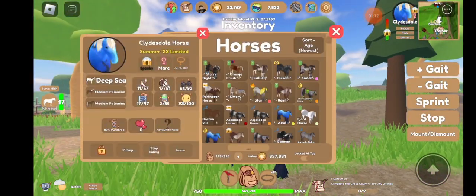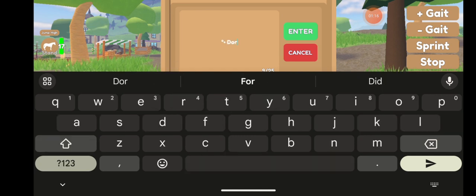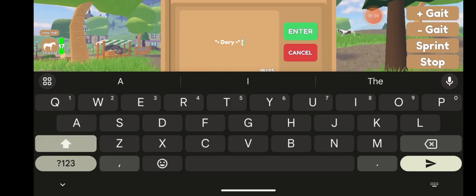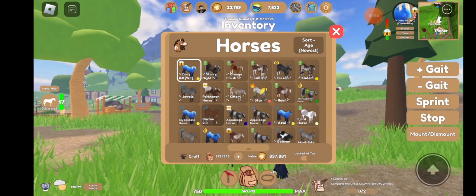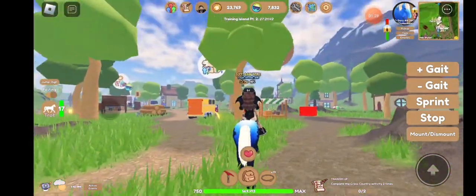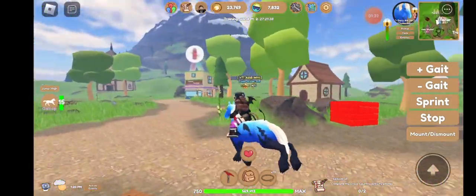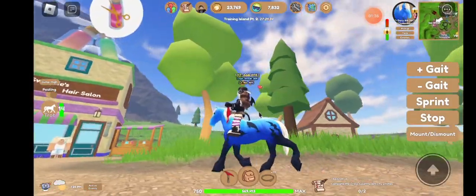I'm gonna name her Dory, because why not — I feel like that's the perfect name for this clydesdale. And then I'm gonna go to the beauty salon and I really want to get her either dark blue dye or maybe black dye, which could work good for her.